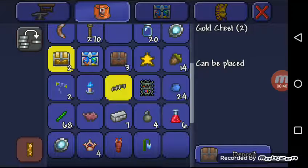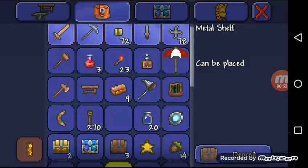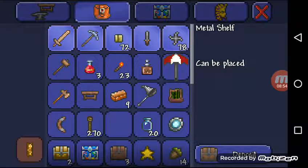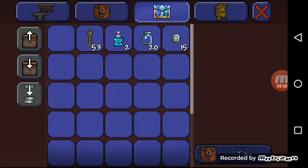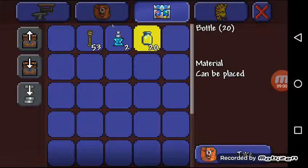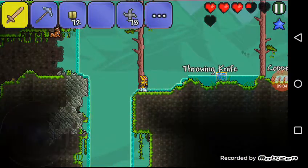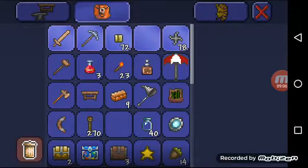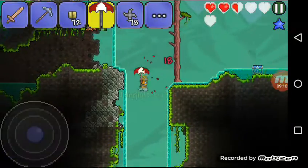Damn it. I need this. Why do I have tons of chest items here? I didn't even restore this too. Just throw this. Give me that coin. Give me bottles. I don't need that — too many. So this is the time I need the umbrella. It's pretty useful.